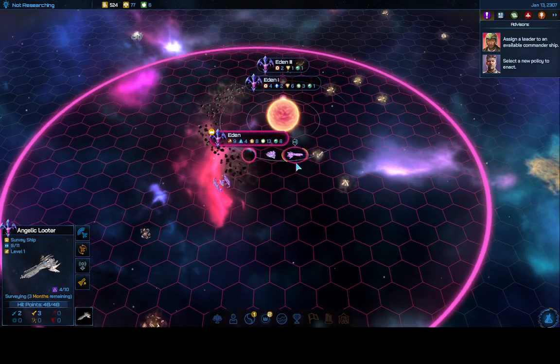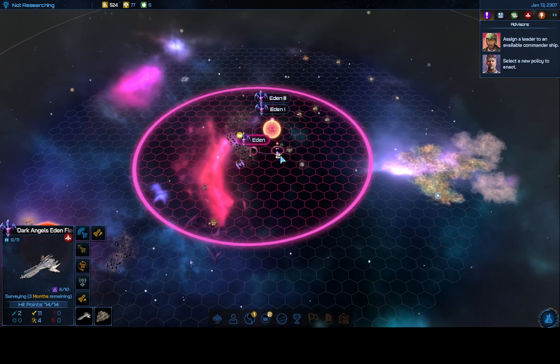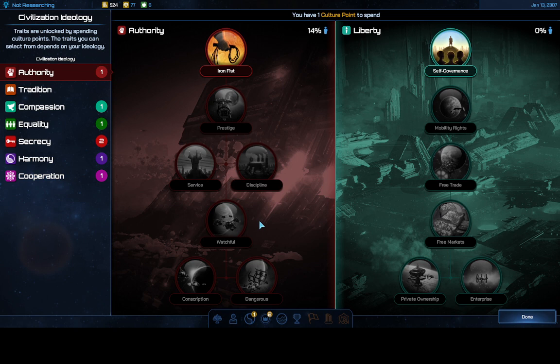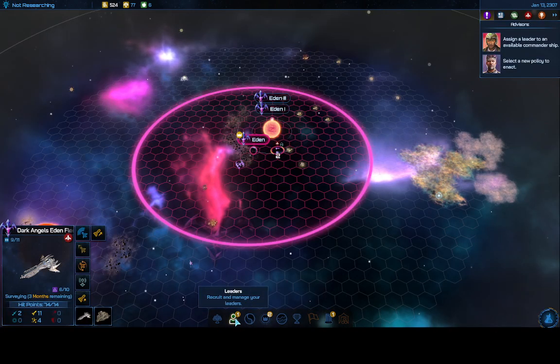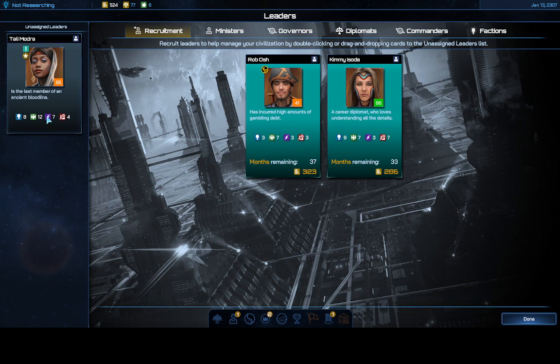The ship joins up with the other for experience. I now have an ideology point because that's what my ship gives when I hire up. I'm going to take Self-Governance, which gives 10% approval on all colonies and a free leader — the free leader is what I really want. My free leader has 12 social, which is fantastic, but not great on Diligence and Resolve, so I won't use her in a ship.